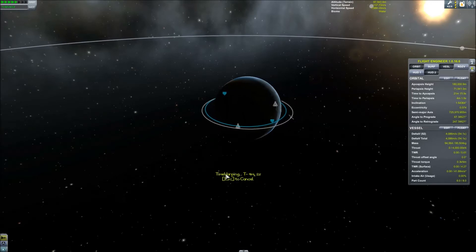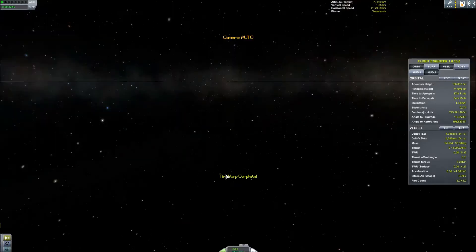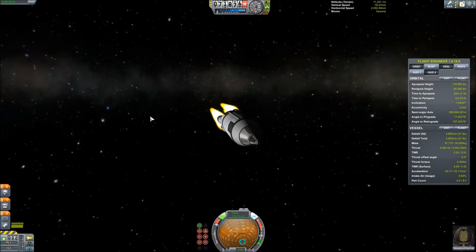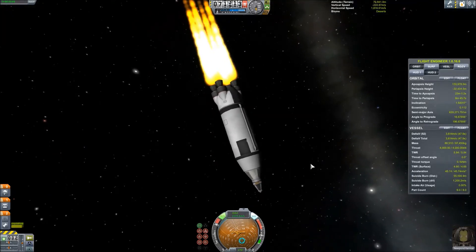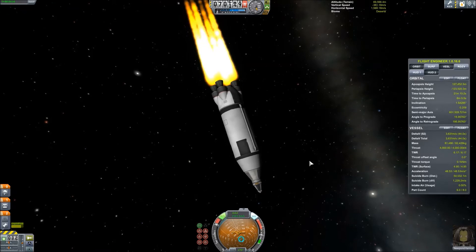I'm gonna be burning both down towards the planet as well as retrograde — I want to kill all of my lateral velocity, because that seemed to be the slowest descent when I was testing this out. I'm also burning straight down because I want to get back to Kerbin as fast as possible, obviously.